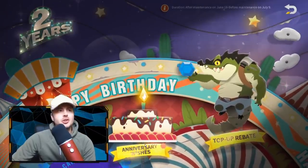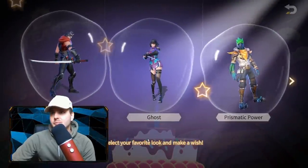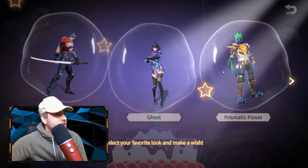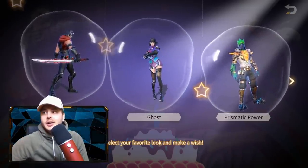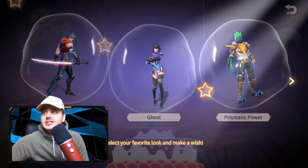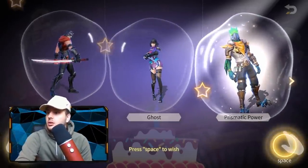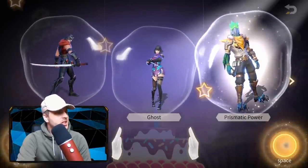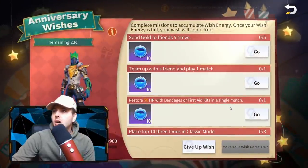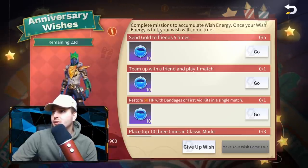Next one is Anniversary Wishes — we're going to check that out right now. Select your favourite look and make a wish. That's a tough one, but I think it has to be the Prismatic Power — I do really like this skin, I think it's quite scary, although this samurai one looks pretty dope. I'm going for the prismatic. Press space to wish. So complete missions to accumulate wish energy — once your wish energy is full, your wish will come true.